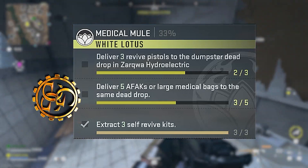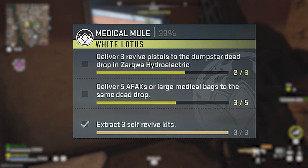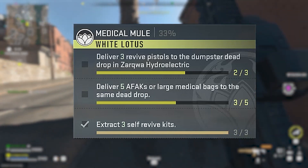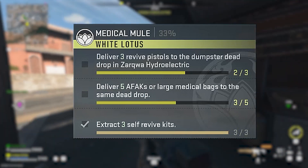Medical Mule is a White Lotus DMZ Mission from Season 2. In it, you must deliver three revive pistols to the dumpster dead drop in Zarqua Hydroelectric, deliver five AFAKs or large medical bags to the same dead drop, and you must extract three self-revives.